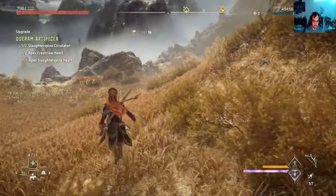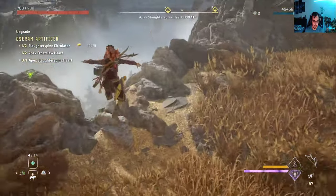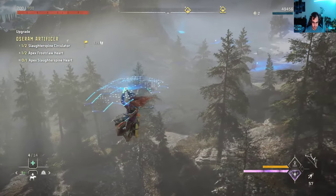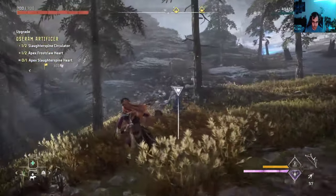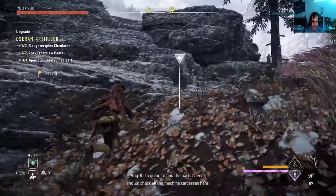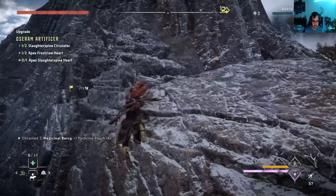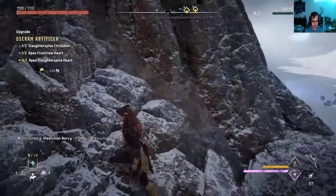You can clearly see the Stormbird. Now this is the Slaughter Spine site. You want to get to the left side of the mountain, like the bottom of the mountain here. Just be careful not to get tagged by those machines — they're going to start following you. Then you keep going up on this side of the mountain.